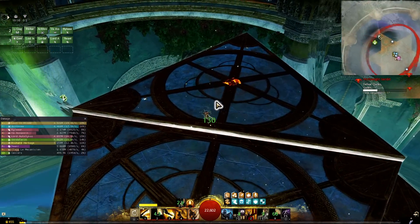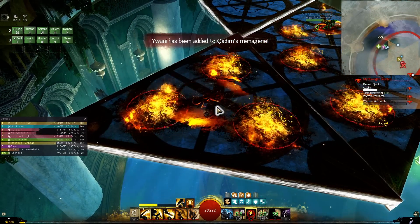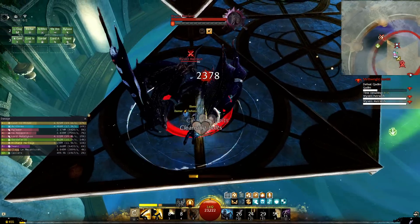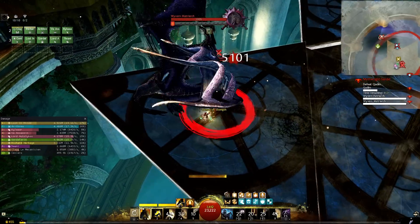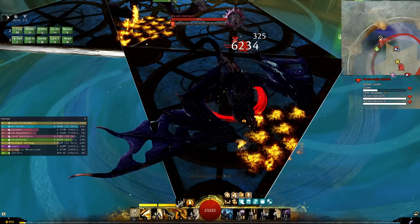Despite being full Berserker's, you can still provide the role of a tank for your team. If you need more toughness than your squad to get aggro of the boss, just put on Knight's gear until you have more toughness than the next highest person. Then use Full Counter to block attacks — on the Defense build you get adrenaline whenever you CC, and on the Discipline build you get it when you swap weapons and crit on your axe.